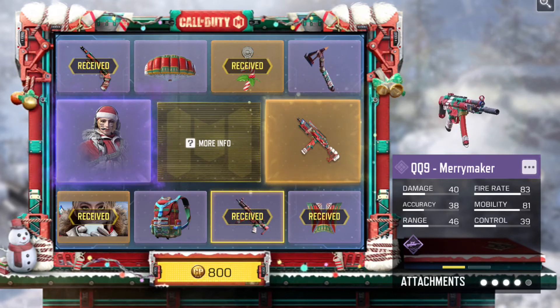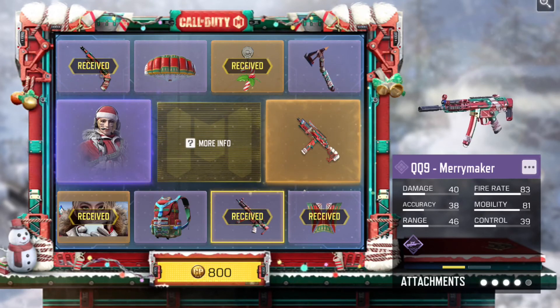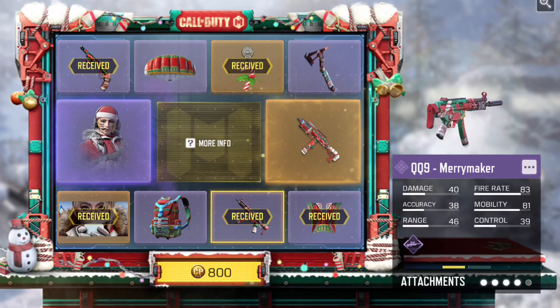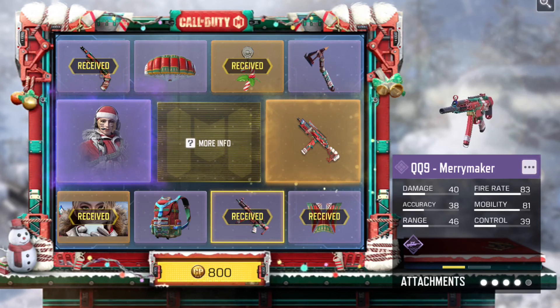The odds are at 0.17 for the QXR, so it looks like I'm gonna have to grind out the seasonal challenge to unlock it. Like I said, it's not a hard challenge — I'm guessing I'll just have to play Shipment Hardpoint over and over again, or maybe Shipment Kill Confirmed or something. Let me know in the comments below if you guys did pulls for this lucky draw — what'd you guys get?